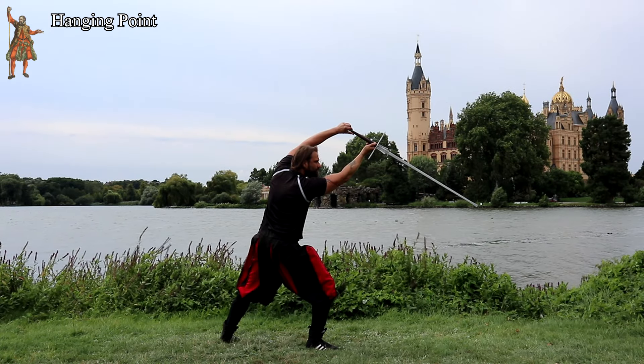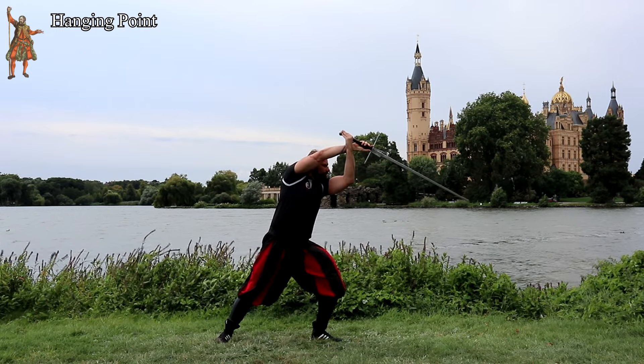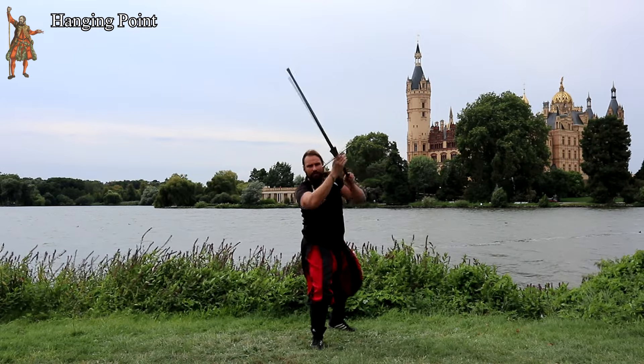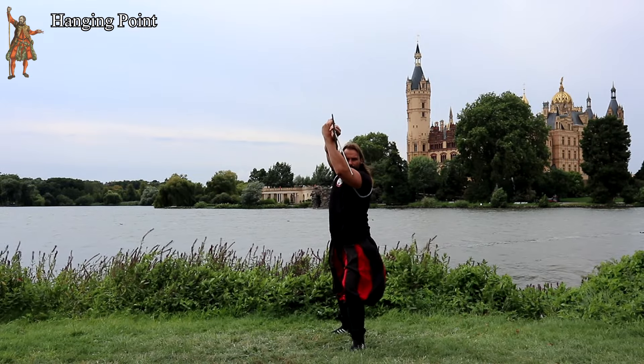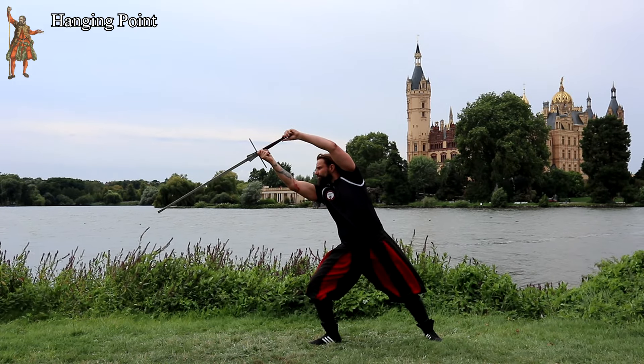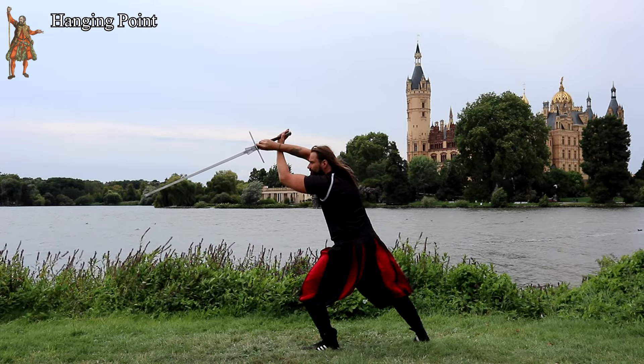The Hanging Point. Here the point hangs down, obviously. But otherwise the guard looks very similar to the Ox. However, you expose your hands and your head a bit. The lack of a concrete threat for your opponent invites the opponent to attack. All possible principal strikes can then follow up as a reaction to your opponent's attack.